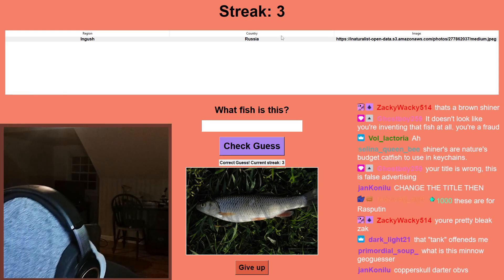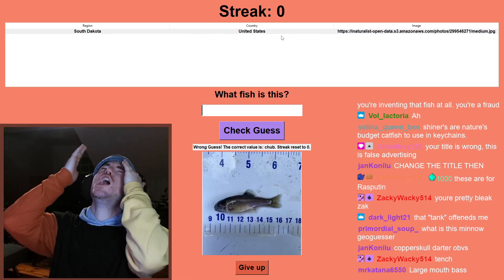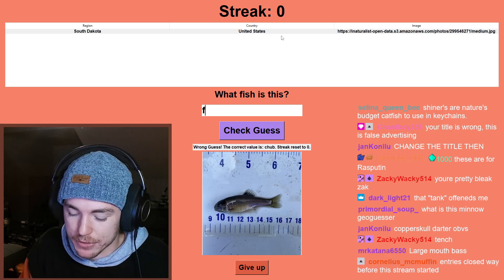Okay, we're on a good streak here. Now this is a roach or rud — kind of elongate. Is this... no, this is a rud. It was a chub. God, I hate European fish — I'm bad at European minnows. European minnows are my weak spot.